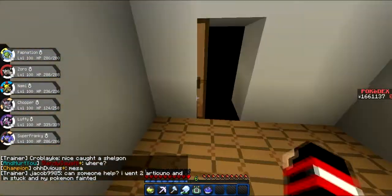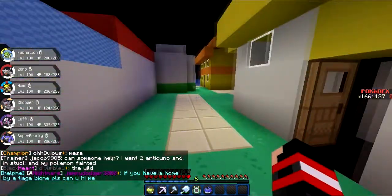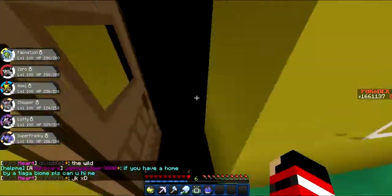Now if you walk through here, you won't be able to — it should just spam you in chat saying the gate is closed. So if that happens, what you want to do is come over to this building over here. We need to find a key.